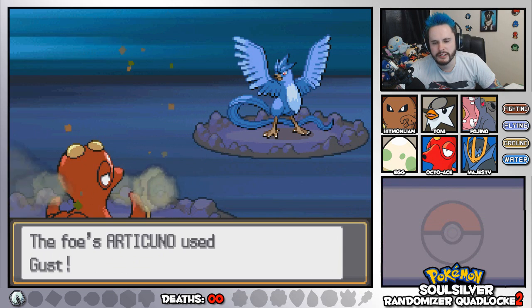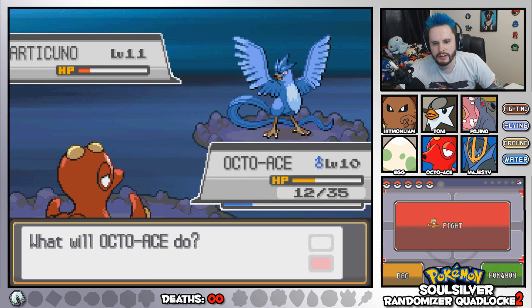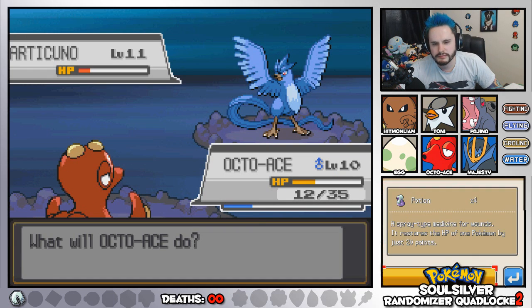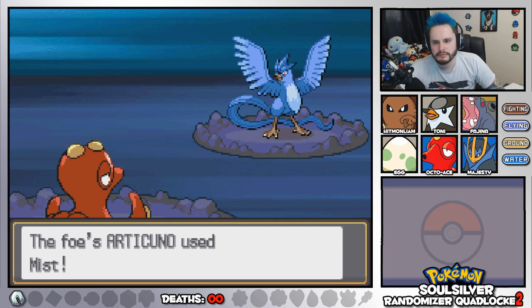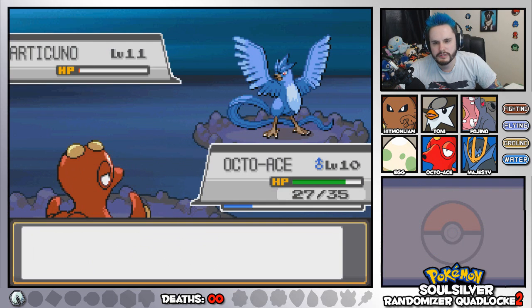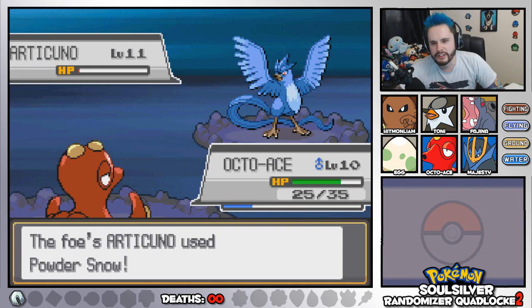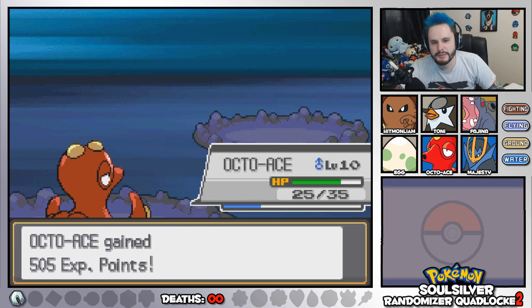Octo-Ace, you need to take down this Articuno. Gust. Water Gun. I'm a little bit scared so I'm going to use a Potion. He's going to use Mist again — what an idiot. Water Gun. So close. Powder Snow's not going to do a lot. Water Gun is going to complete this battle. Octo-Ace just took down an Articuno. That's pretty impressive.